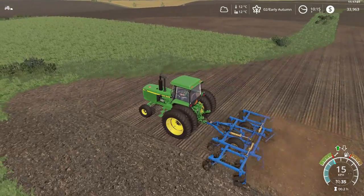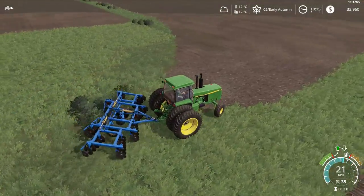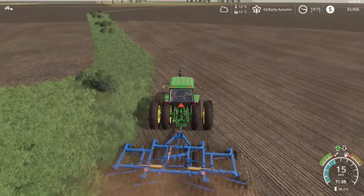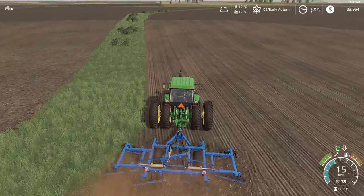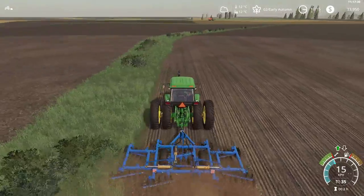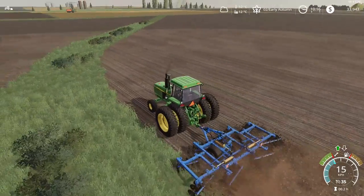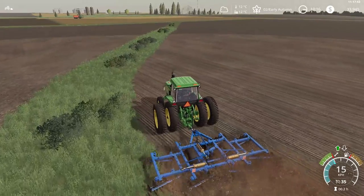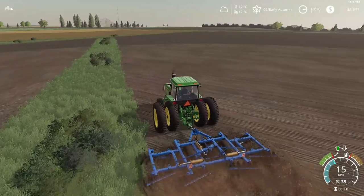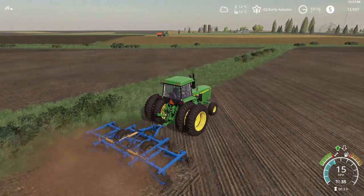You might be wondering if that area looks planted — it does, but there's actually nothing in the field according to the game. I have no idea what it is because it hasn't done anything. The AI workers haven't touched it all game, so it might be a bugged crop. We're just going to cultivate it in since it's not going to do anything. We're doing two more rows on this side first so the worker doesn't mess up, then we'll set the worker on.